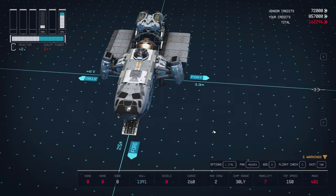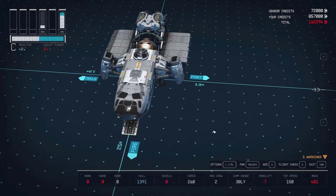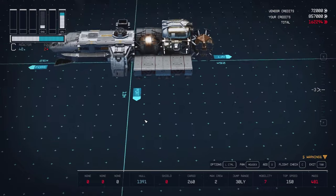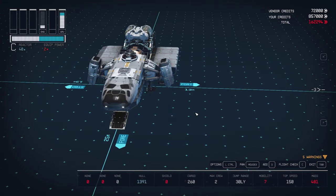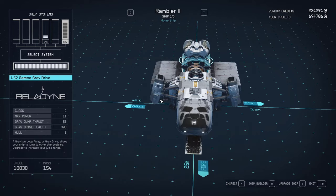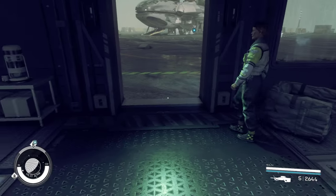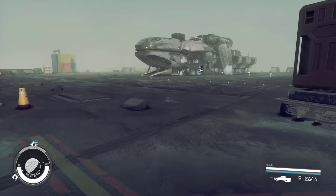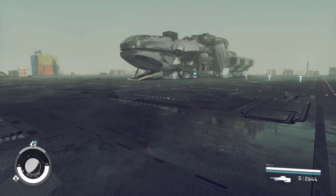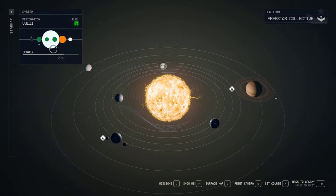Once that is done, we see our ship is flyable and there are no arrows. Exit the builder — but before we leave, can we just stop and admire the monstrosity we have created so far? It is kind of ugly, but in a good way. Now we're off to our next and final destination.